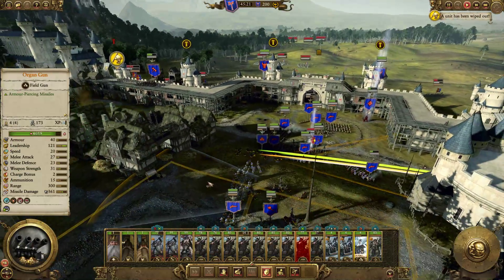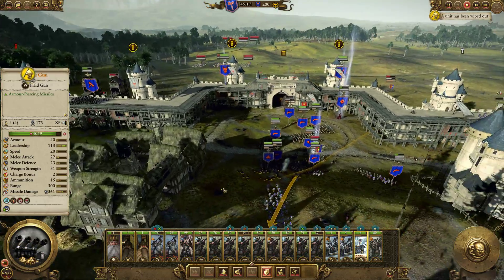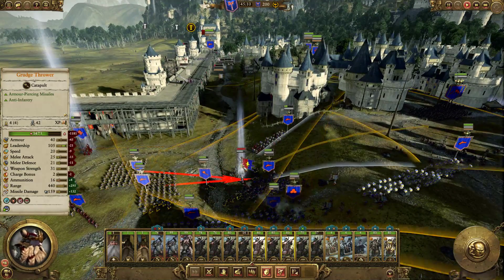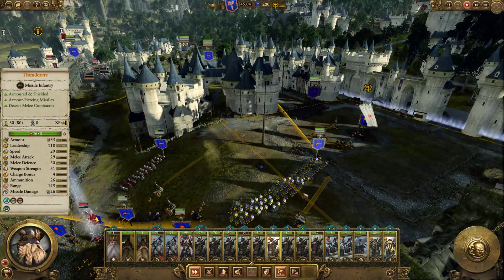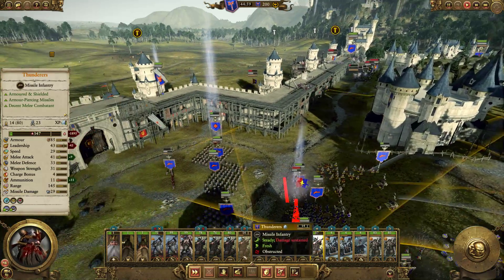This is the problem with this particular map — artillery is really hard to utilize because of the lack of choke points, and it's just a very squished map really. This guy's out of ammo — that's not good.